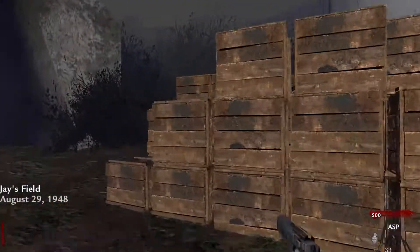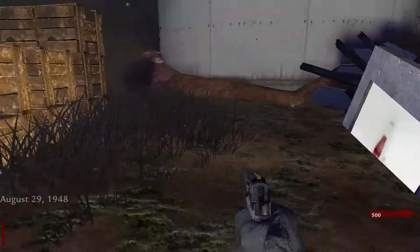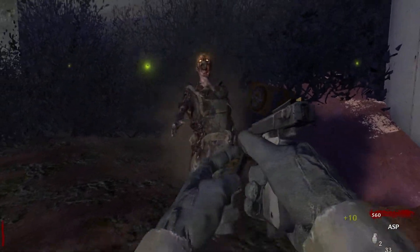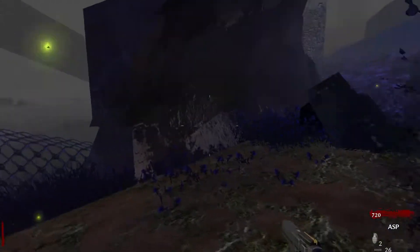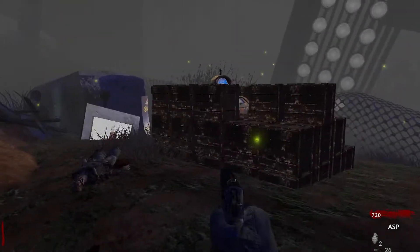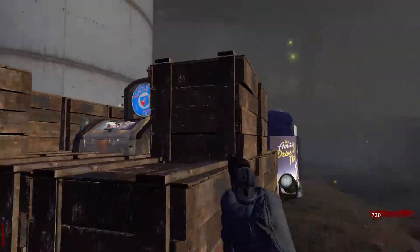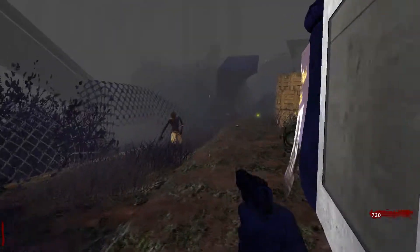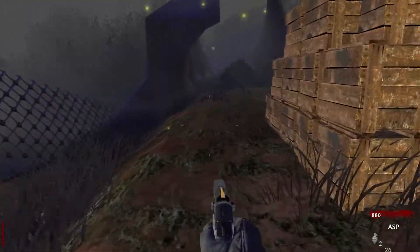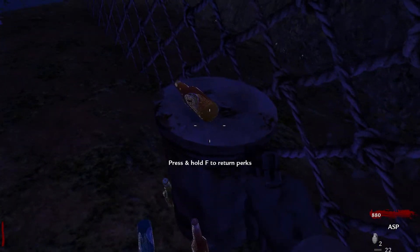What is going on guys, it's Hunter here and today I'm going to play a custom zombie map called Baseball Field 2. There is obviously a first part of this which I have not played and don't plan on playing. Double tap — wait, that should be quick revive. And a little troll — cherry cola troll which we can't get. What is this? M1 Carbine. Box location, hold F to return perks.